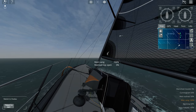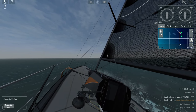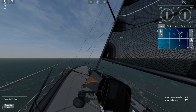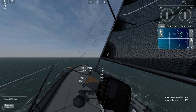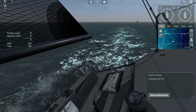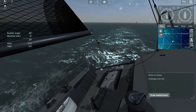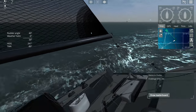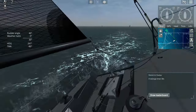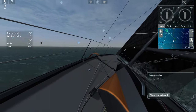Worse still, Sail Away 2 is almost exactly the same as Sail Away 1. The only notable addition that I can see is the ability to walk around the boat. And depending on the boat, that can be a very frustrating experience. Sail Away continue to use their horrendous right mouse click mechanic to look around and Shift+WASD to move around, so we are going to continuously have problems with this.